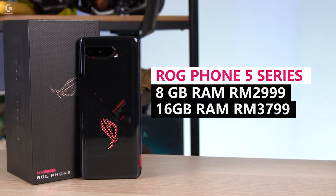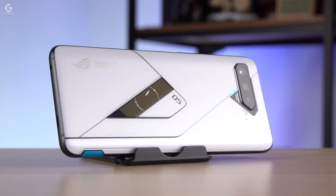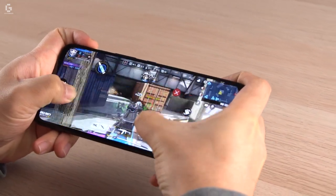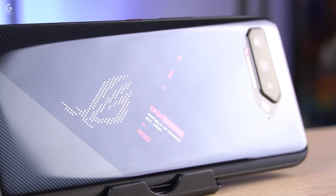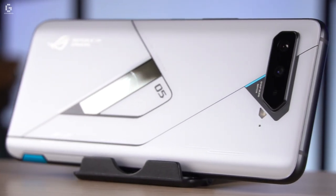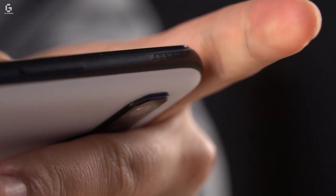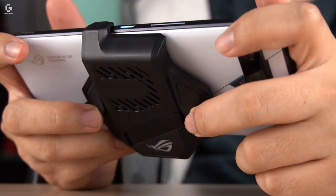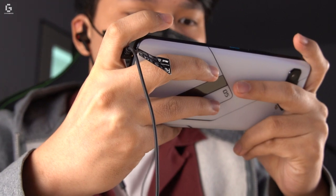The ROG Phone 5 series can be a little on the steep side in price, with the 8GB RAM model at 2,999 ringgit, the 16GB at 3,799 ringgit, and the Ultimate at 4,999 ringgit. But it's not all snob value either — this phone runs better than the machine used in art school. Pre-orders are slowly opening for the different models, so be sure to check gameofbraves.com or the Asus ROG social media channels for more information. Thanks to Asus ROG for letting us check out these two phones. This has been Wander Merrill from Game of Braves — take care!